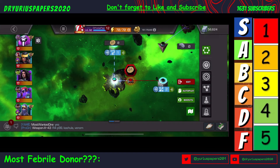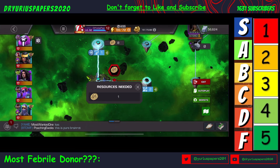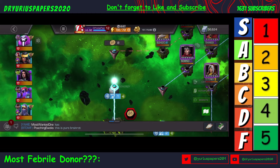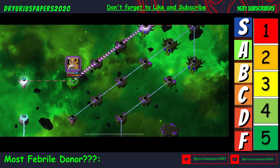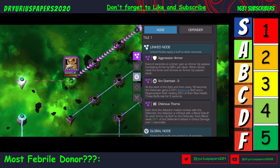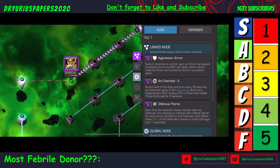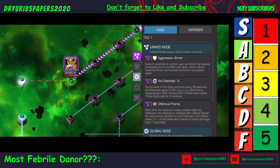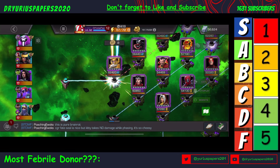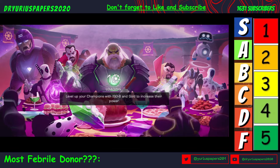Let's see what we get. I'm hoping I get the third path and I can get this one done. But we don't have the special coin — that's the Arius coin. It's random. We got the path that we wanted! So I can use anybody I want because we're all either super resistant to bleed or immune to bleed. So Chitinous Thorns is not going to make a difference. Every two seconds on a timer they're going to gain an armor up passive; when struck, reset the timer. And they're going to get arc overload — at the start of the fight and every 10 seconds the defender gains a 25% armor up buff and a regen buff. But I'm not really too worried about that. This is the cosmic path, so I think we're going to start with Kushala and maybe switch over to Photon.